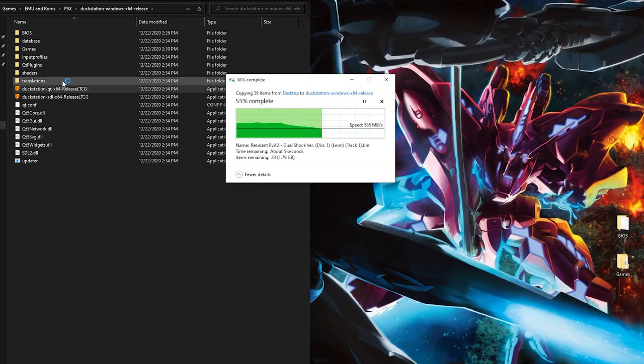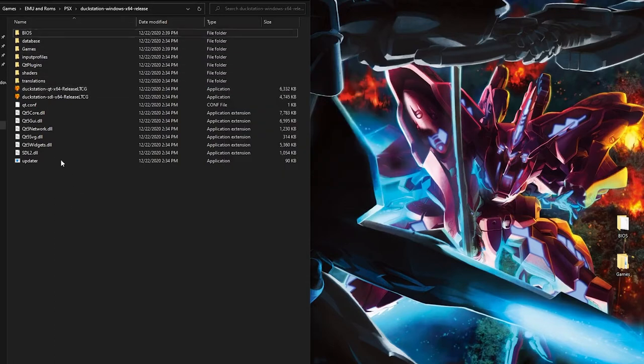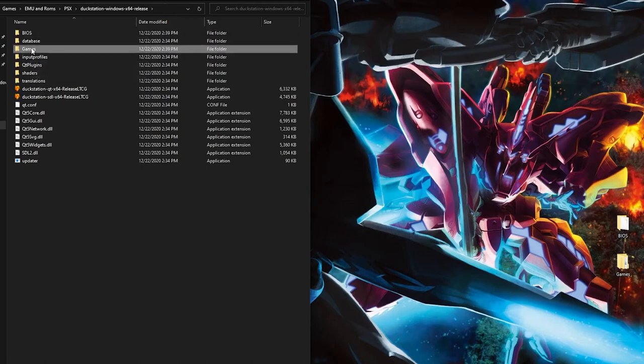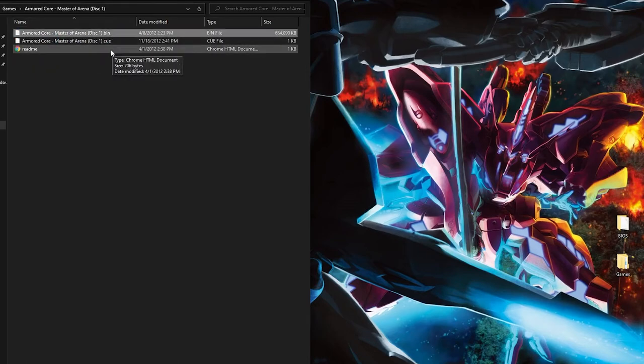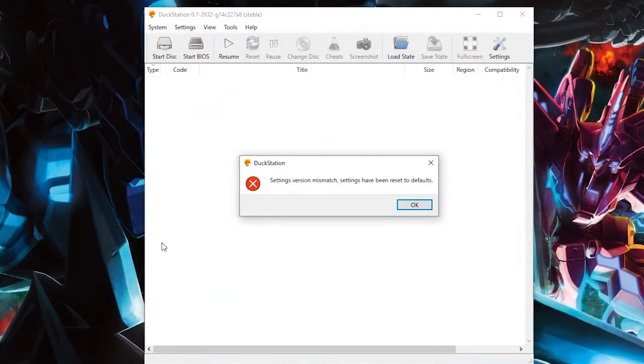Full disclosure: we cannot tell you where to get the BIOS or game files. You have to pull the BIOS from your own system and pull the games from your own discs — we cannot tell you where to find these or how to get them. These are all games I pulled from my own collection just for testing. I never ended up testing Resident Evil 3: Nemesis, but I bet it would look really really good too.